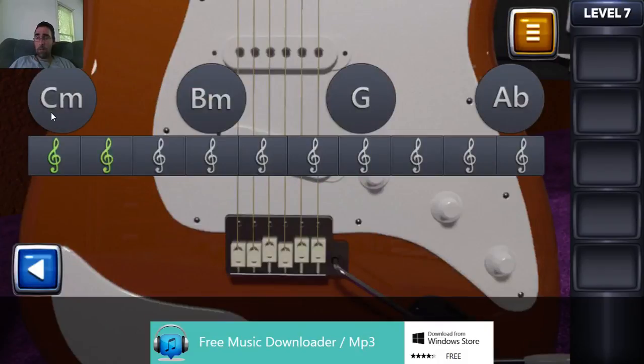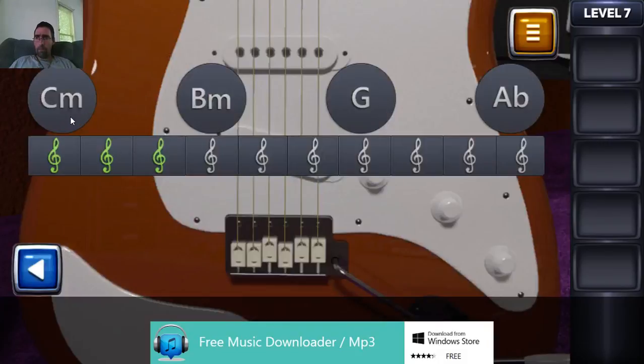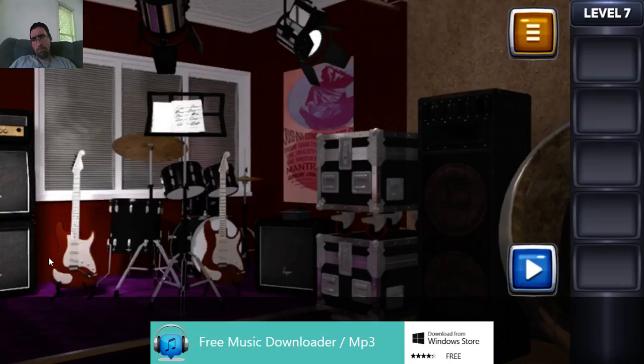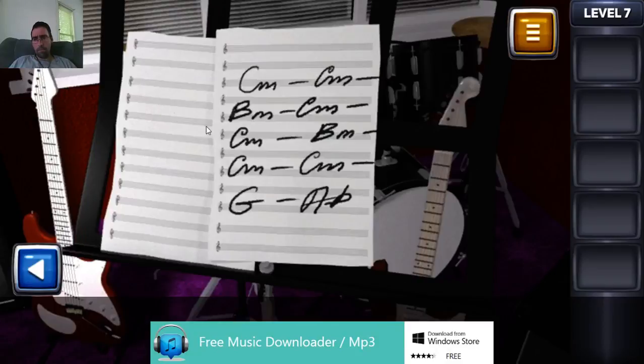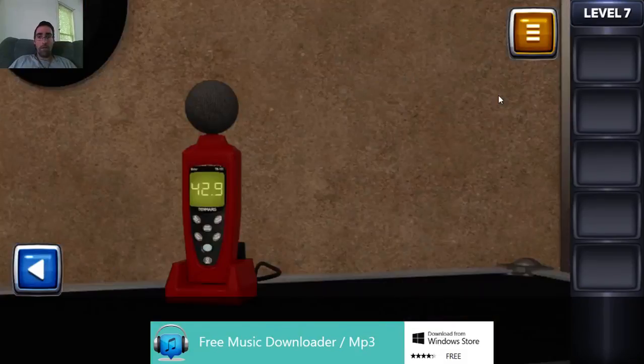C-M, C-M, B-M. C-M, C-M, V-M. C-M, B-M, C-M, C-M. I think I'm down to G, A, B — I don't even see a G. Is there a G there? Oh yeah — is that it? Can I do it right?